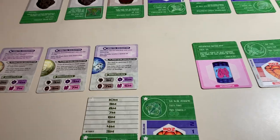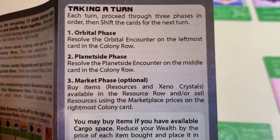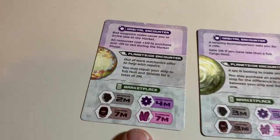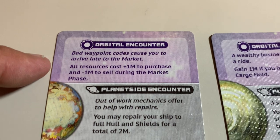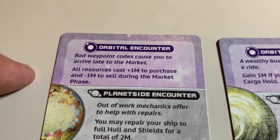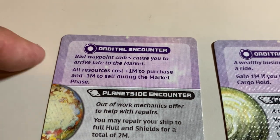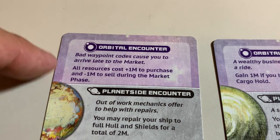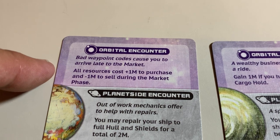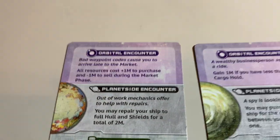Let's simulate the first turn. Taking a turn means: first, we do the orbital phase — resolve the orbital encounter on the leftmost card in the colony row. It says: bad waypoint codes cause you to arrive late to the market. All resources cost plus one megacredit to purchase and minus one to sell during the market phase. This is bad because it makes goods more expensive to buy and cheaper to sell.